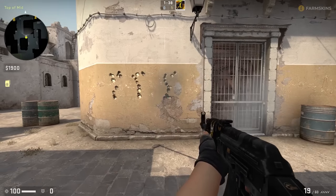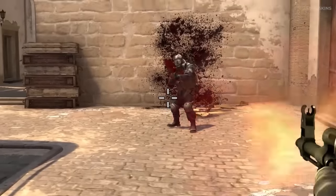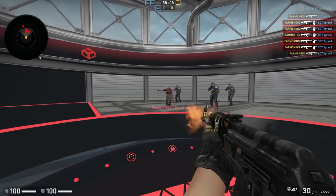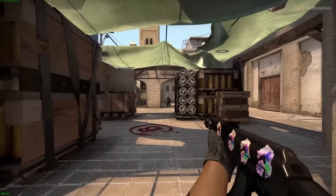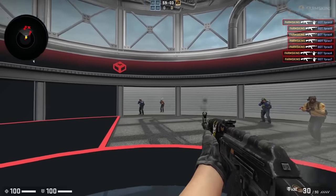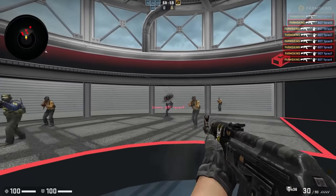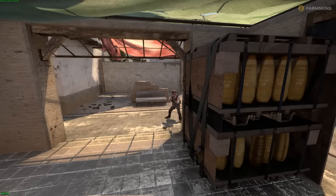This is called recoil. At close range, you need to spray pulling down to compensate for recoil. At an advanced level, players mirror the recoil pattern inverted to counteract horizontal deviation. At a medium range, spraying becomes too random, so you should burst fire 3-5 shots at a time. At a long range, you need to tap one bullet at a time, aiming for the head — this is called tap shooting. In between shots, strafe left and right to make yourself a harder target.